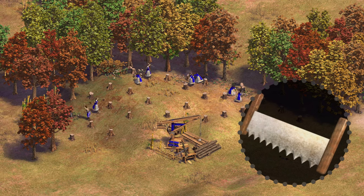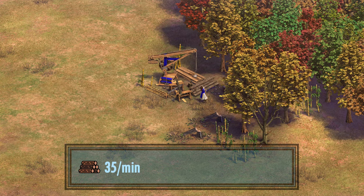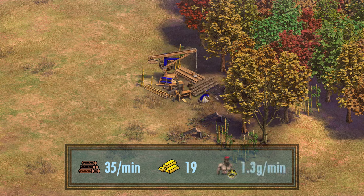In other words, does researching two-handed saw increase the gold generation or have no effect at all? A Vietnamese villager with two-handed saw can collect wood at roughly 35 wood per minute. Over the course of collecting the same 500 wood in a shorter 14 minutes and 18 seconds, we got the same 19 gold. This means the gold collection rate is directly tied to the wood collection rate of the villager, and two-handed saw improved both wood and gold collection rate by roughly 9% on an efficient wood line. A fully upgraded Vietnamese villager with Paper Money researched can collect roughly 1.33 gold per minute.